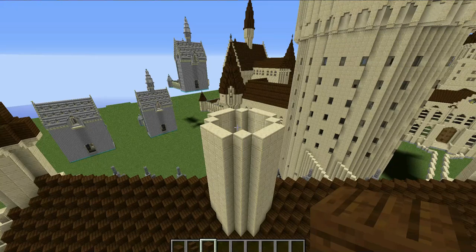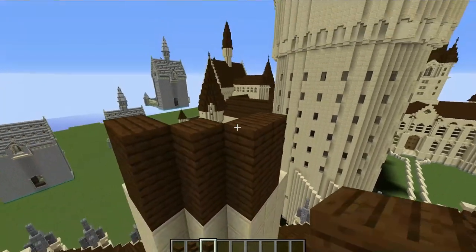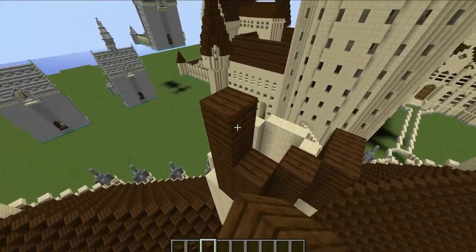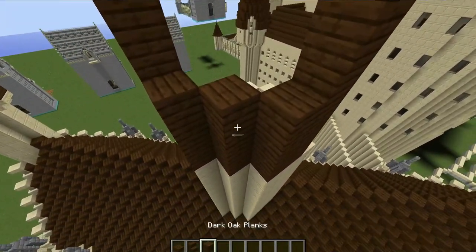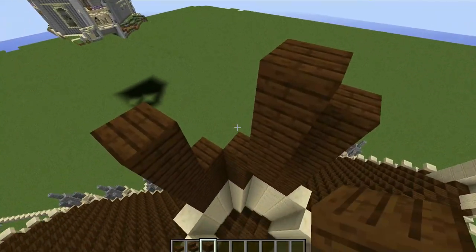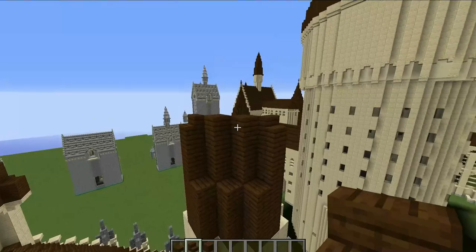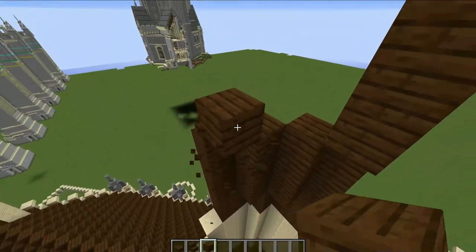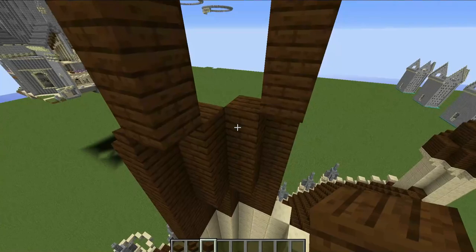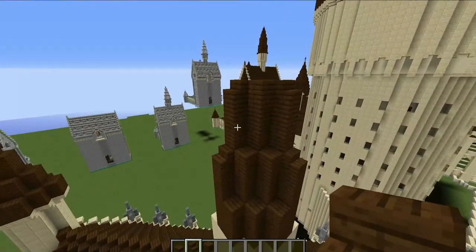I'll only build one quarter of the roof and then it'll be up to you to rotate it around onto the other three sides. Build up three blocks all the way around, then on the two center blocks go up three blocks and place three dark oak slabs on top. Build up four blocks behind, place stairs here and here, then behind those stair blocks pull up three blocks, and in the middle go up four blocks instead, with two stairs going in.